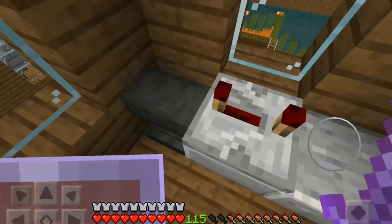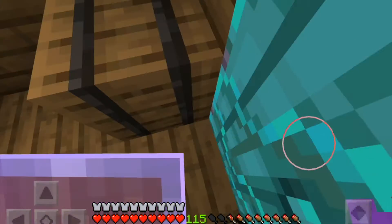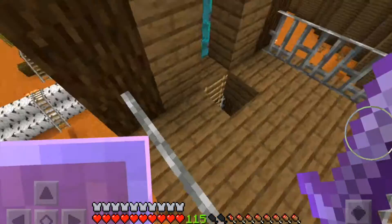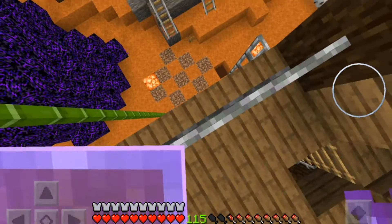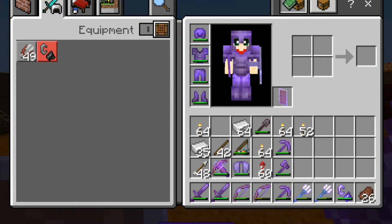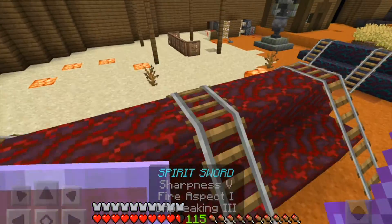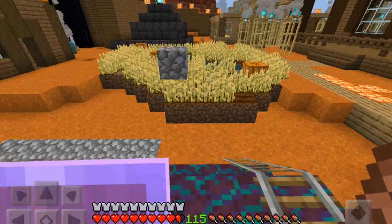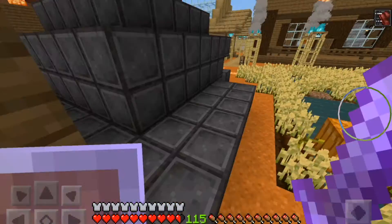Then I got an anvil, another shelf, and a barrel. Then I got some iron bars here — the iron bars are like a fence, but it's not a very secure fence because you could jump right off. I'm gonna eat some nice cooked beef — I got three pieces of hunger back. This is actually the best food in Minecraft, even better than golden carrots. Wow, this speed really makes me fast — I actually like the speed.